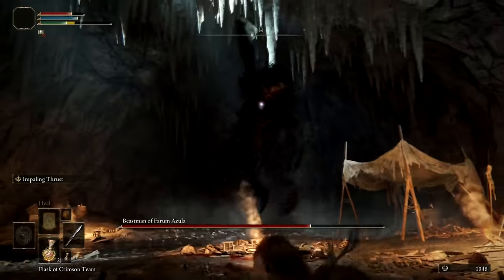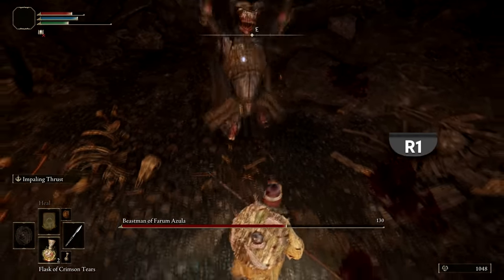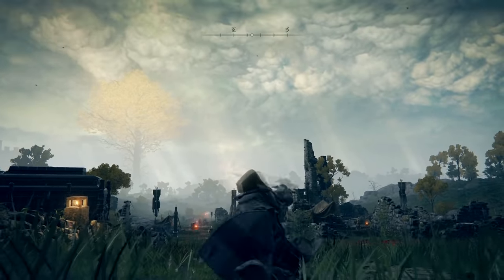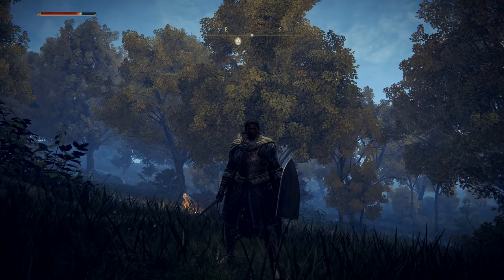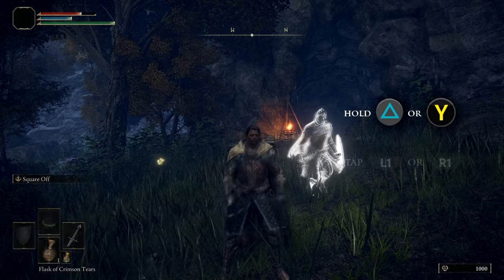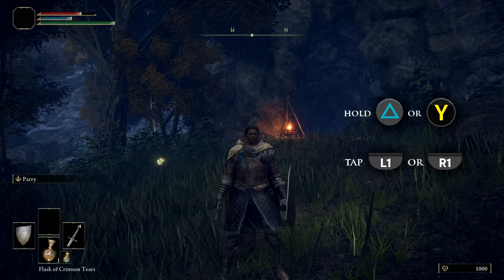If you sense a boss is close to breaking point, go on the offensive with your R2 attacks and try to do a lot of super armor damage in a short period of time. On the other hand, if you're just looking to do consistent damage, tapping R1 is probably the way to go — R1 attacks generally come out much faster, they combo longer, and they're not as risky. If you really want to prioritize damage over defense, you can two-hand your weapon by holding triangle or Y, then tapping R1 or L1.